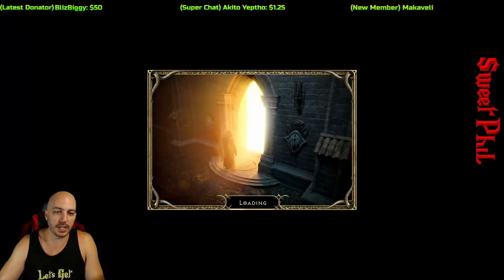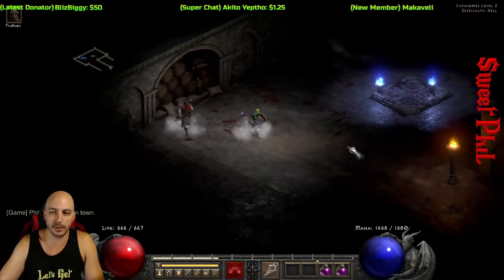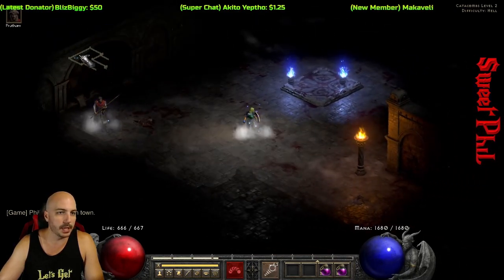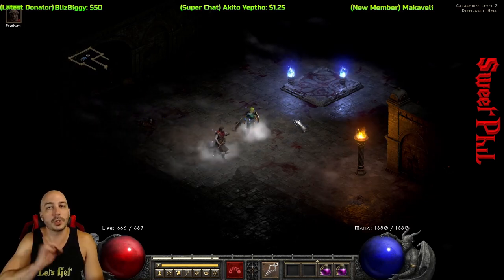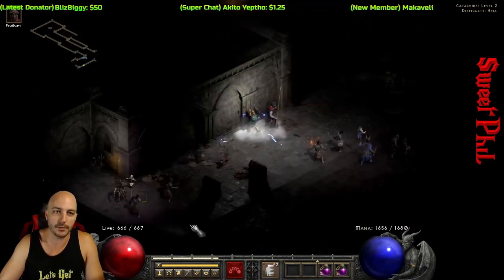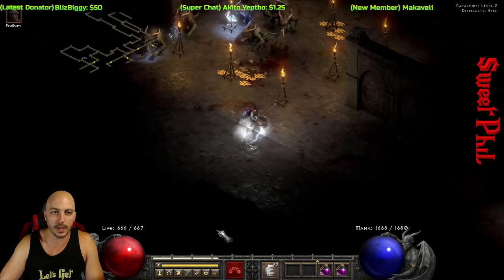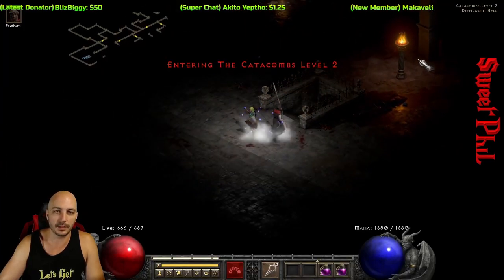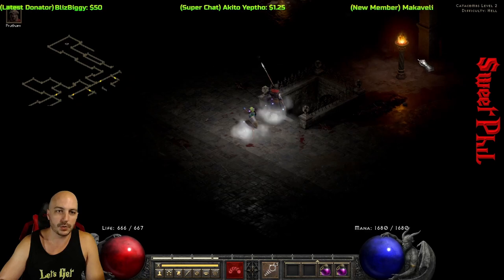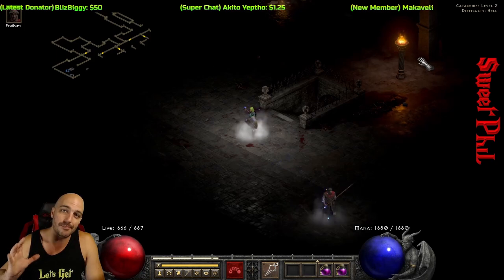The first one we'll jump to is map reading for Andariel. Down here you can see the initial tile — we're looking at the minimap right here and we're exiting in this direction. For the first time coming from the waypoint to Catacombs level 2, just turn right. That's the direction you're going to need to go to find your way down to the next level. It could be directly right very quickly, or it could be really far out to the right. But it was directly to the right this time. It will almost always, always be to the right.